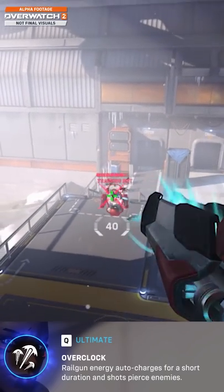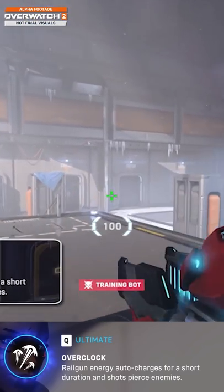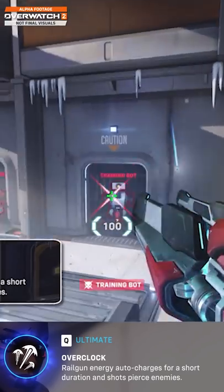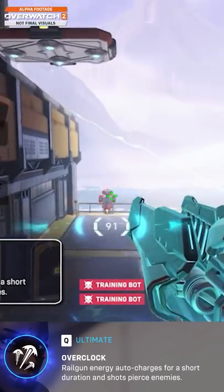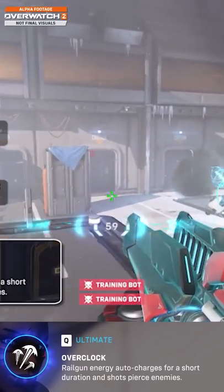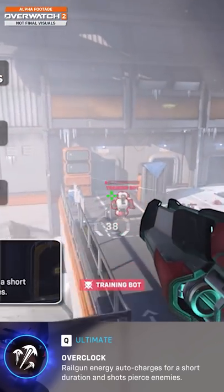Let's talk about the ultimate. This is disgustingly powerful — it's called Overclocked. What it does is rapidly charge the railgun, so it rapidly charges alternate fire. You can see me in the training range here just absolutely deleting these bots. And when you pop the ultimate, the railgun actually penetrates targets. It goes through targets.